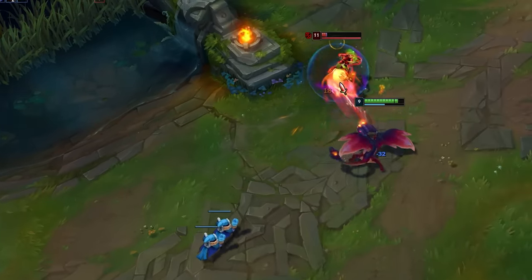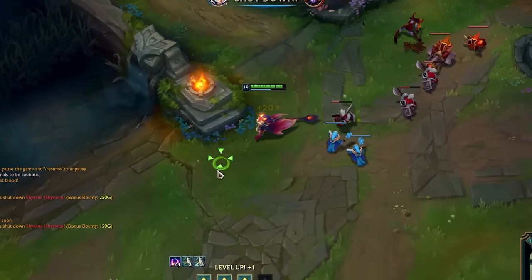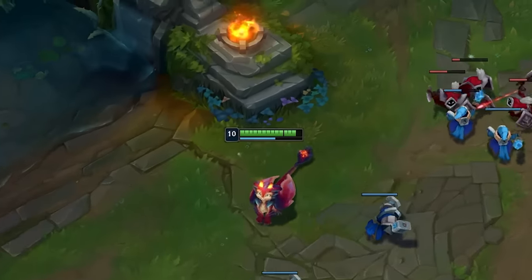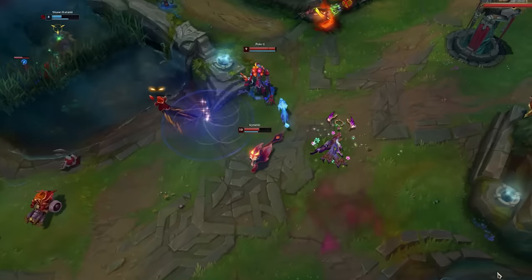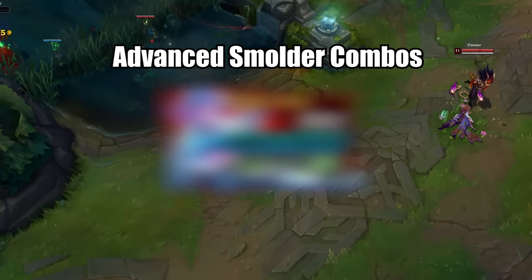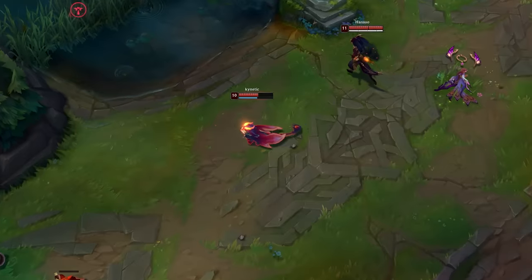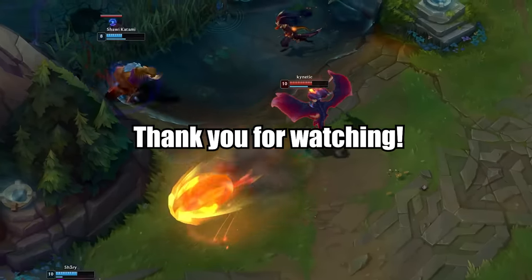A fun little thing about Smolder: he has a 1% chance of saying a special voice line when taunting an enemy by pressing Ctrl+2. Thanks for watching — the next video will be an in-depth Smolder combo guide with interesting animation cancel combos, uploaded in a day or two. Make sure to subscribe so you don't miss it.